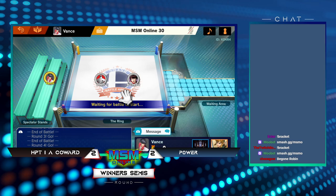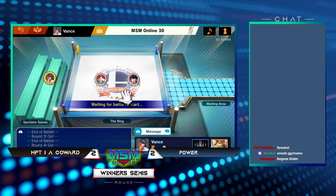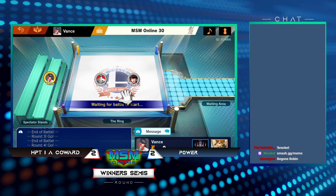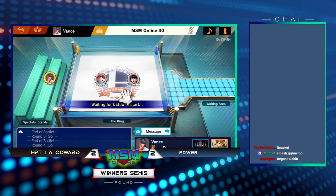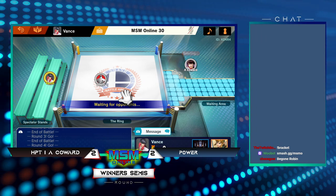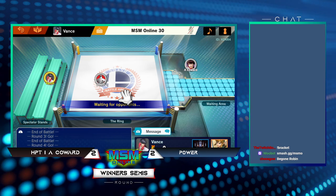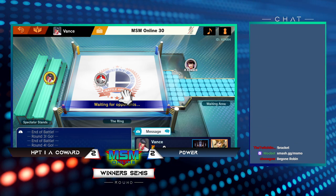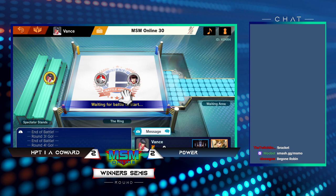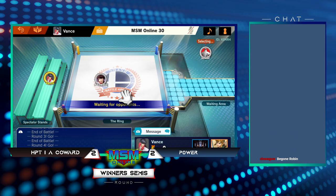Samus just gets so much reward for hitting a medium charge shot — it leads to grab, dash attack, all sorts of things. The more you can utilize that move the better. We do get that Coward counter pick in game five — I really want to see where he's going to take him. He can't go back to Kalos... wait, is there DSR in this ruleset? I don't believe so.